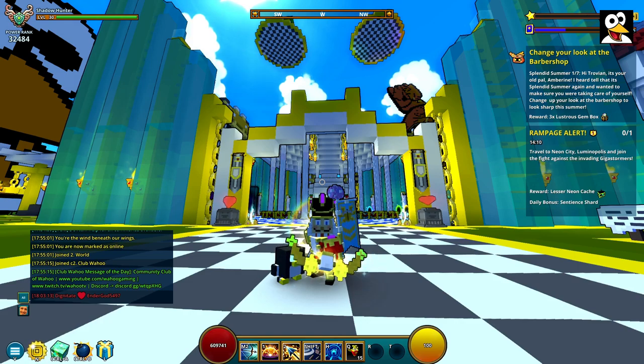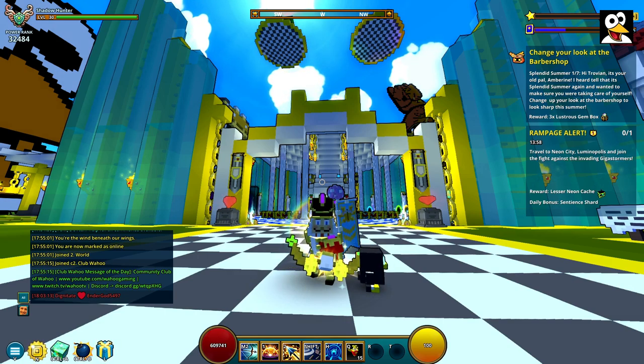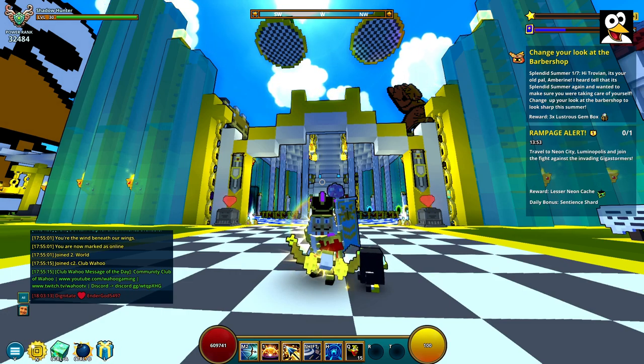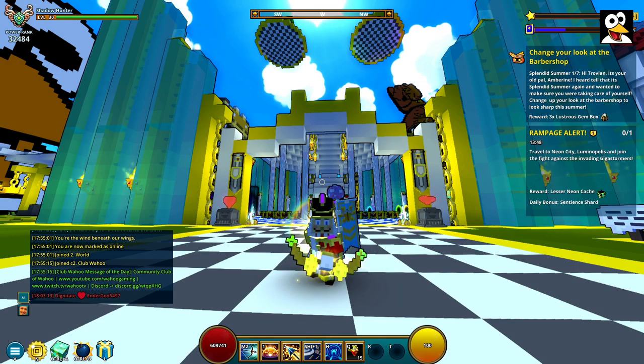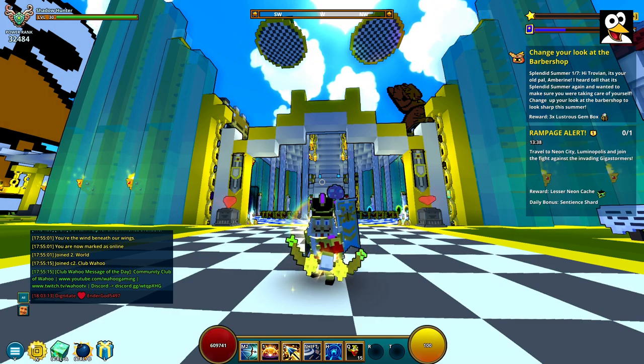Hello guys, back with another video — this time guiding you through the new Splendid Summer 2020 event. I won't talk much in the intro. At the end I'll talk about some essences, where to find them and all that. There is a costume for your Draculite if you do all the essence parts, so I'll cover that at the end and show footage on how to obtain it.